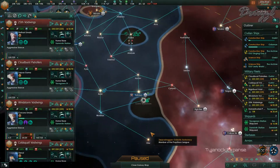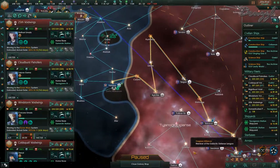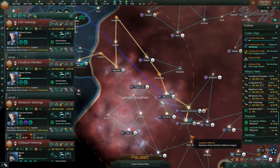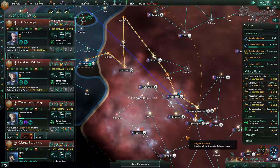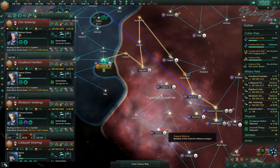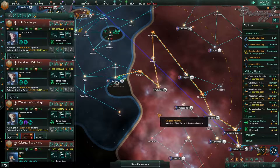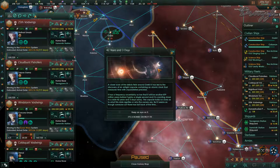We completely missed the fight there. How long is it going to take you to go here - 773 days. However, as soon as you jump once I can shave off most of that time, because most of that time is this bouncing around. Come on, make one jump for me - okay, make two jumps for me. I need them to go to Karenis. A closer scan of the debris field has led to the discovery of an airtight capsule containing an atomic clock that measures time with unparalleled precision.